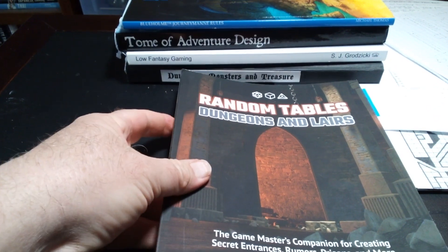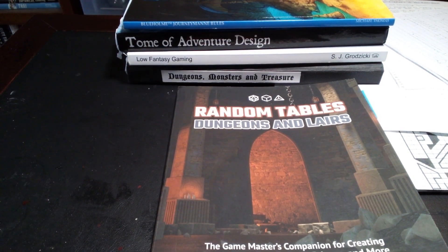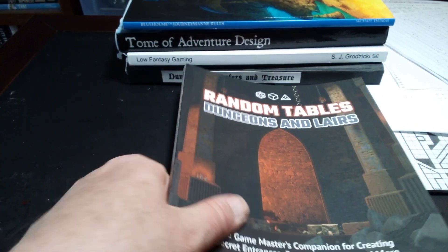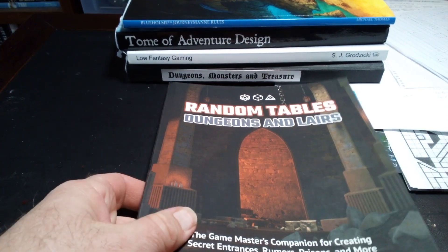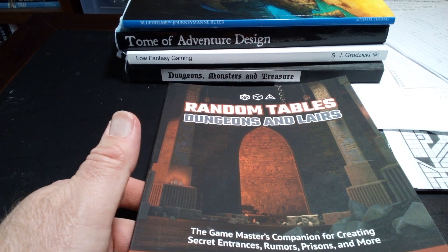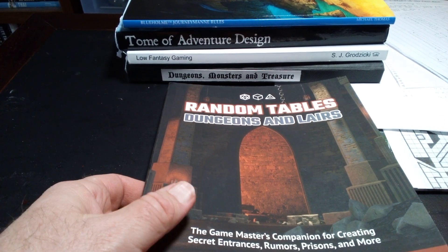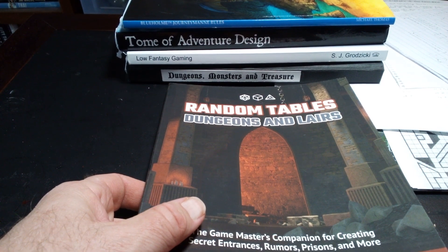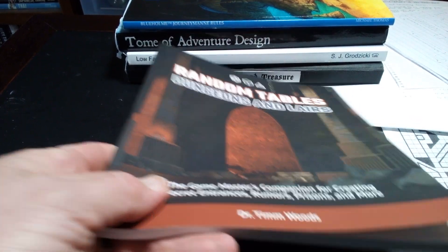The tools that I'm using: Random Dungeons and Layers by Dr. Tim Woods. This has some great tables in it for things that you find — smells, sounds, what rooms were designed for, different monsters, who are the original builders, that sort of thing. Really great resource. I highly recommend it. Do you need it? No. But it's nice to have, and frankly it's indispensable for this kind of mass production of a dungeon.